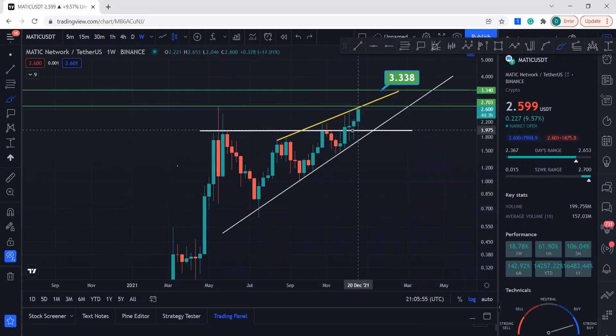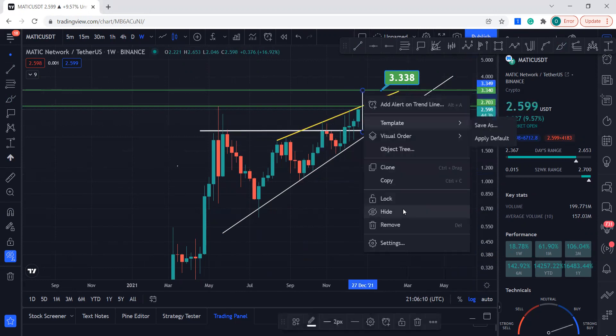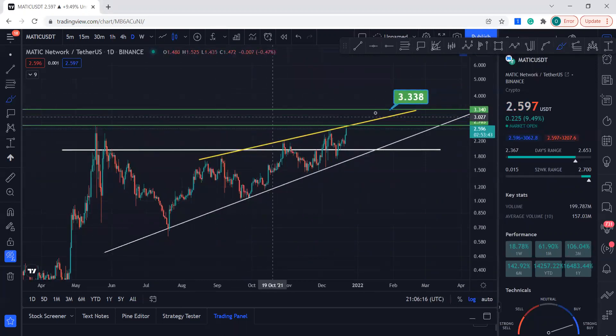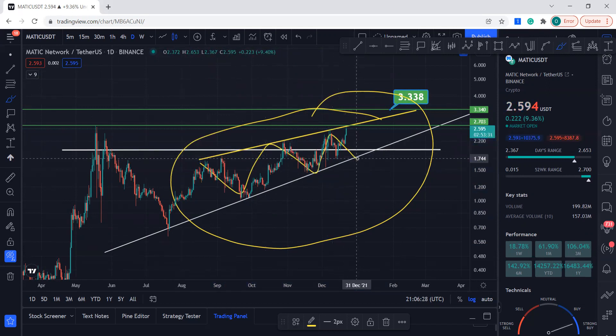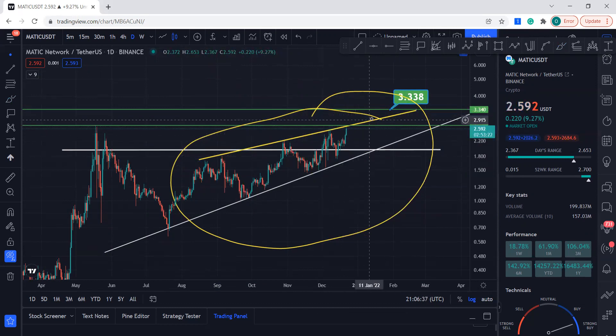Once it breaks out, it's going to try to reach its target, which is $3.33. It might go a little bit above that. You can see it sits right on it. Expect MATIC to play in this channel — it might go up and down, but that doesn't mean MATIC is going to come down unless Bitcoin wants to come down or break $44,000-$45,000. You can see how strong MATIC is moving to the upside.